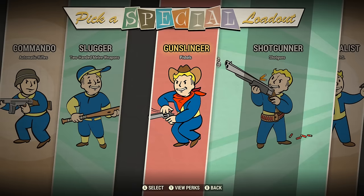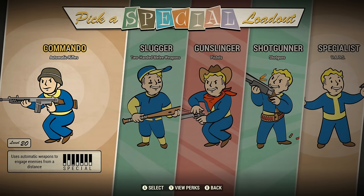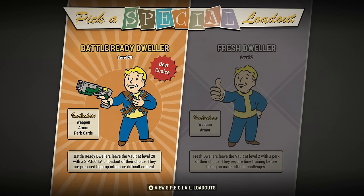You can look at the loadouts before making your final decision. For a new player, looking at the perks probably isn't that helpful. These loadouts generally are not very good — I would not choose them. Enemies in this game level up to you, so if you are level 20 when you leave the vault, your enemies will be level 20 as well. You'll actually be an under-optimized level 20 character and probably have a more difficult time than if you left at level 2.